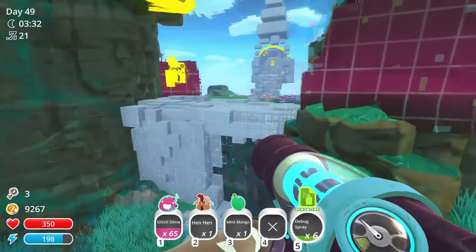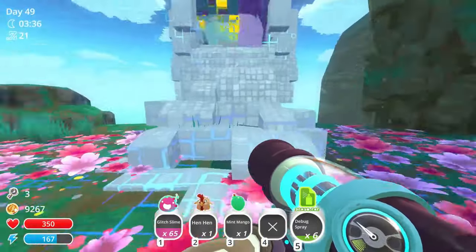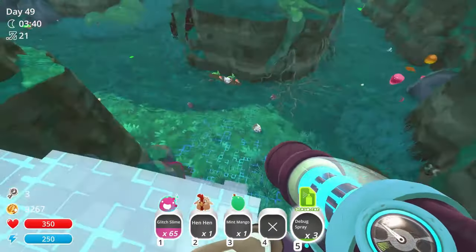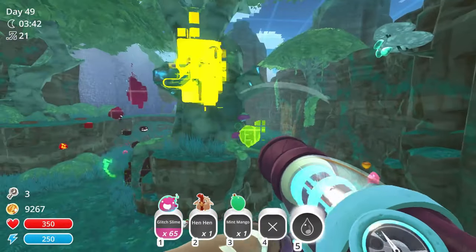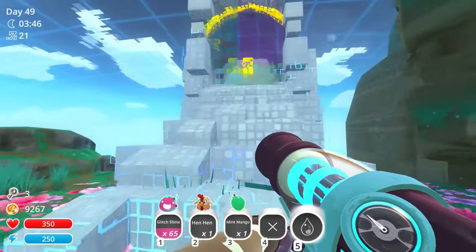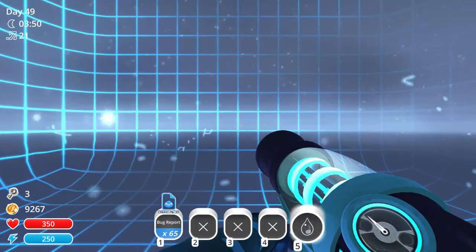Didn't know that happened. Don't get caught on those things either. You can't take the de-bug spray with you - that's kind of why I just spam it out. It just all goes when you walk through the portal.